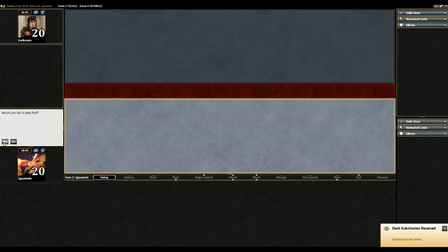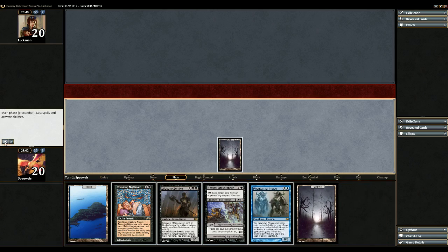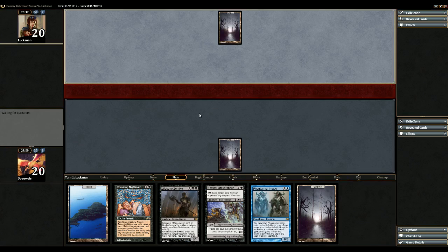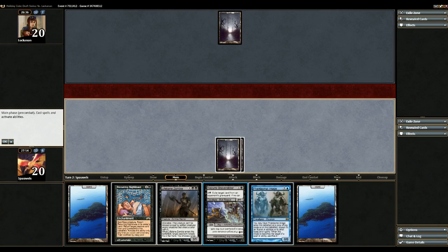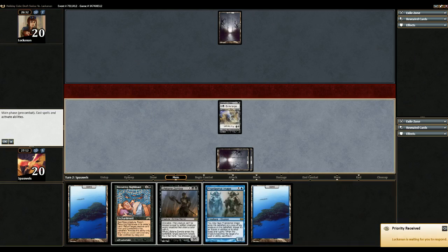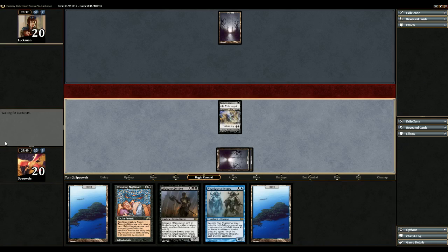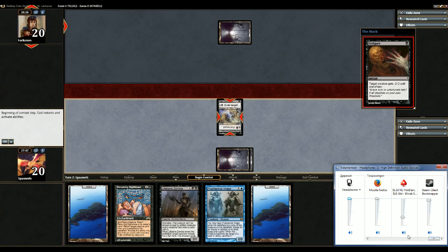I wanna play first. I'm not gonna mulligan this. I mean, I have all the lands I need and I have a decent hand. It's obviously not nuts, but unless he opens with Mox Pearl again — no, he doesn't. So let's cast a Grave Rubber. Sorry for the sounds, I don't know if we can disable it — let's find out. Yeah, I can. That's fine.